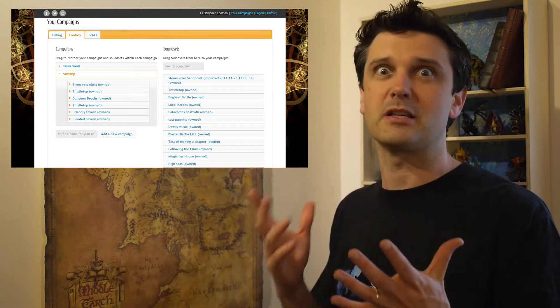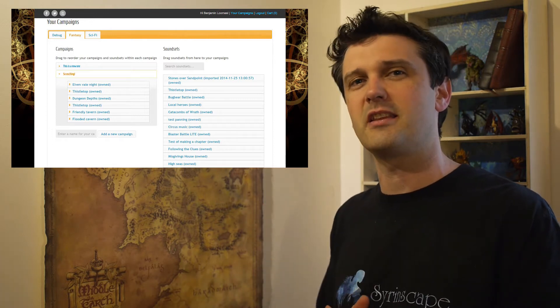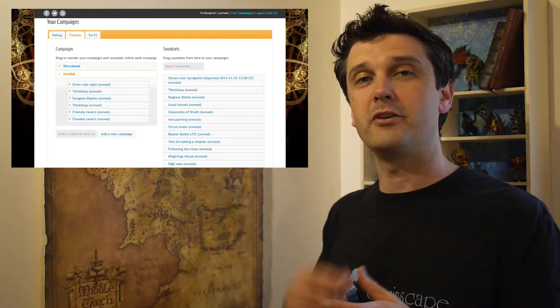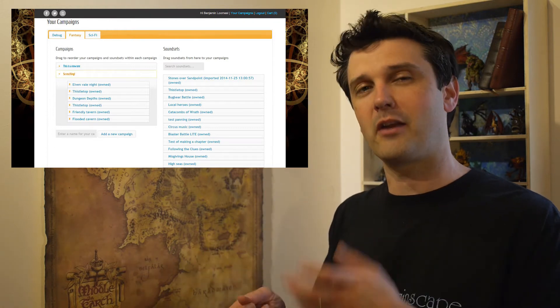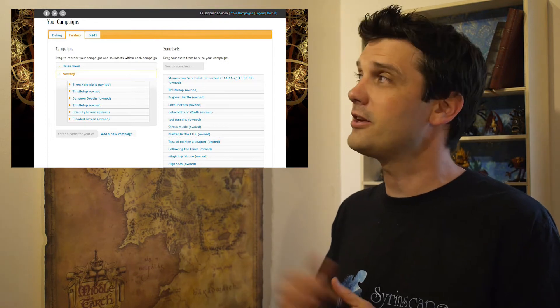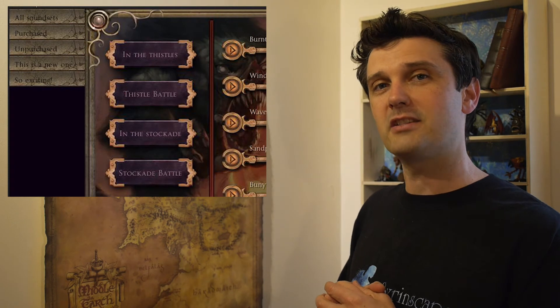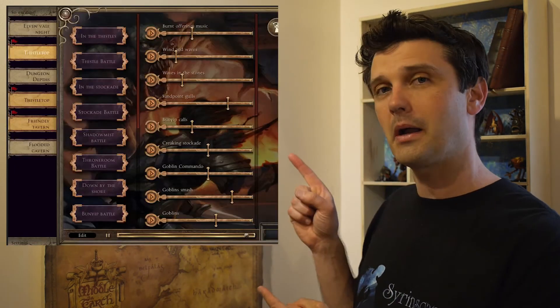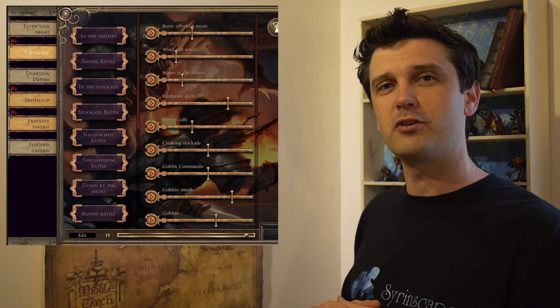So if you're looking for something spooky, you can type in 'spooky' and all the sound sets that sound a bit spooky appear. Or if you're going to have a battle with goblins, you can type in the keyword 'goblin' and the goblin battle set will appear, plus other sounds that also have goblins in them. Then you can make that into a campaign, and all the campaigns that you have will appear up on the top left-hand corner. You click on one of them and the campaign opens ready for you to use.